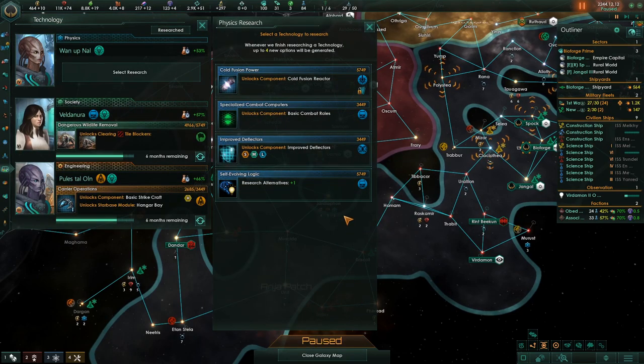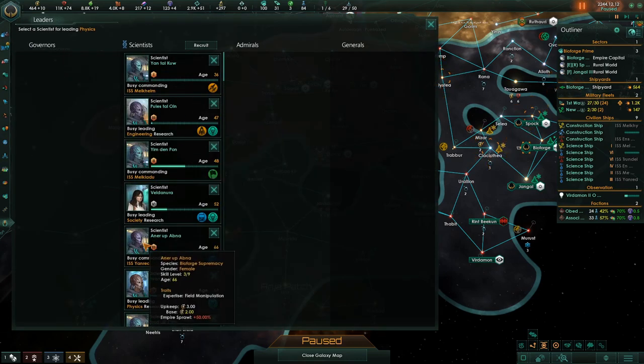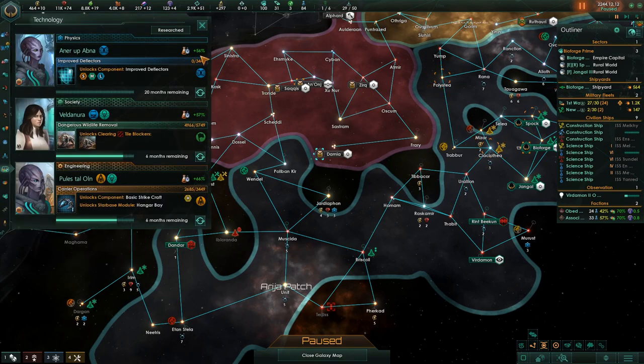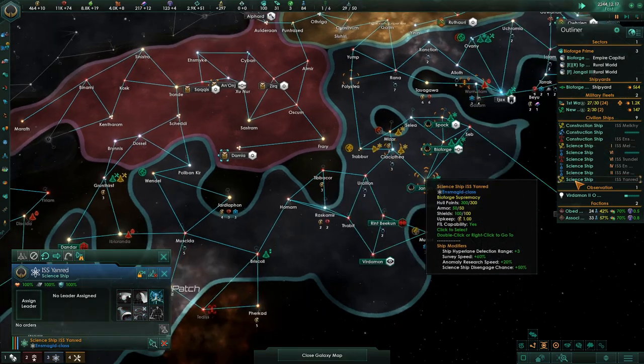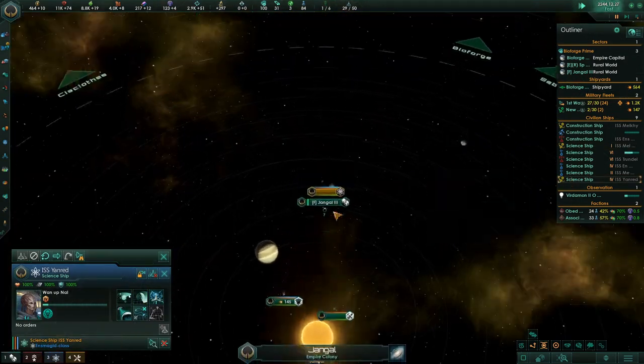Research complete — Cold Fusion Reactor or Improved Deflectors. I'm going to choose Improved Deflectors — it's Field Manipulation. The researcher is at 53%. I have someone with Field Manipulation, and if I swap him out, he's at 56%. It's a 3% bonus, but that's why you min-max it.